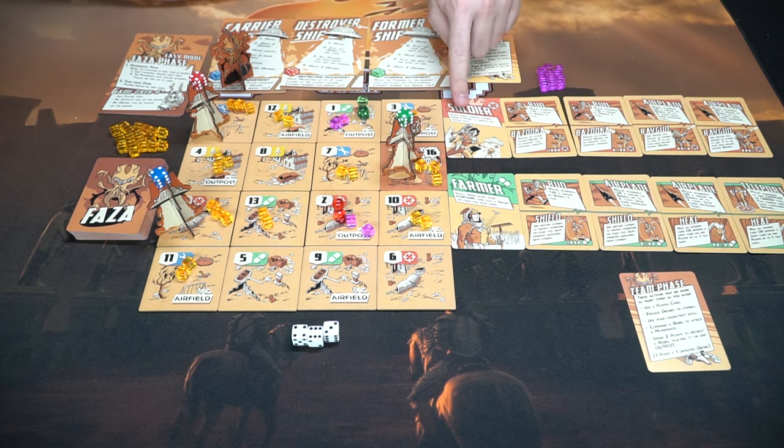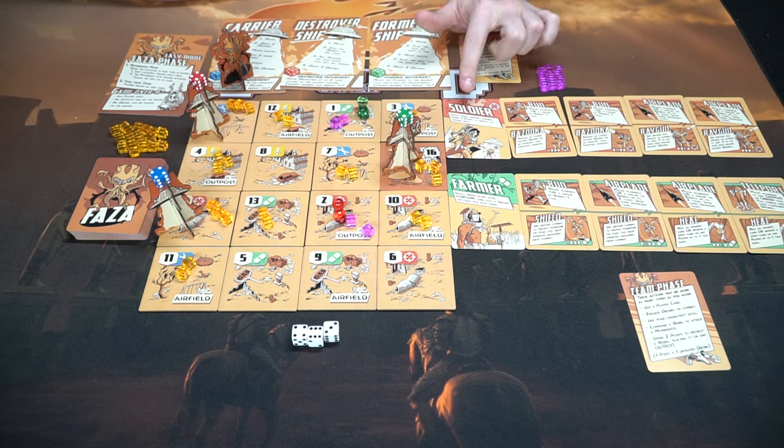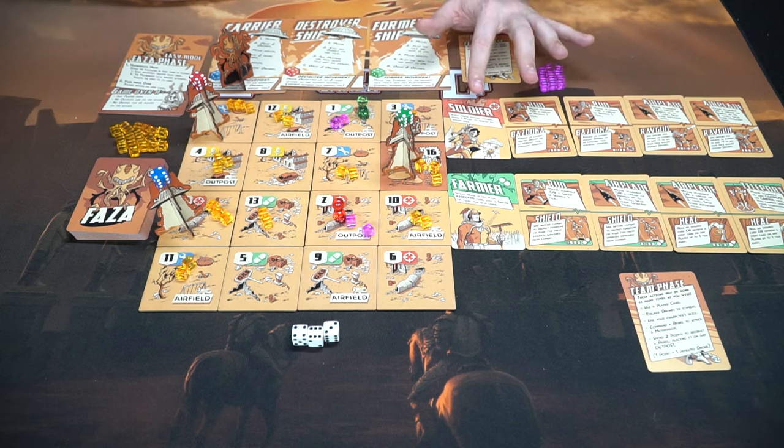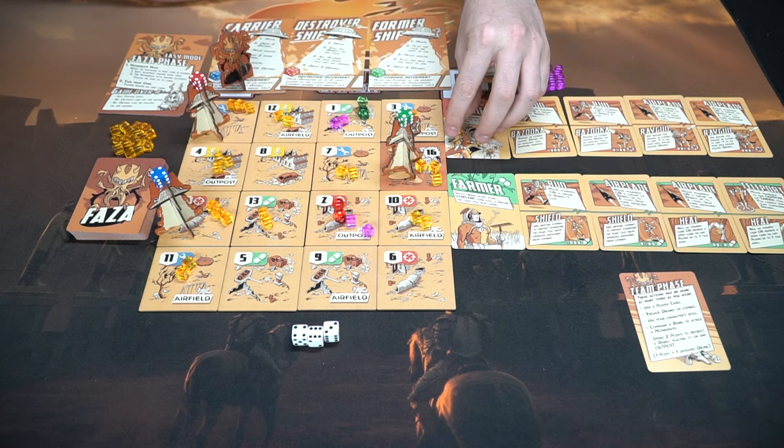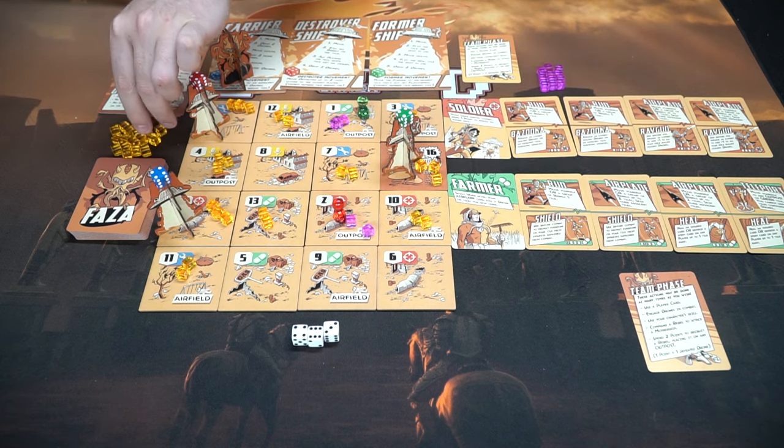These are the different abilities players get, and all of them have unique actions. The soldier, for instance, has a skill where once during combat they can spend a point to reroll all failed dice — very useful. Points are considered to be drones that they have defeated; you can place defeated drones on your player board to indicate that you have those points to spend.